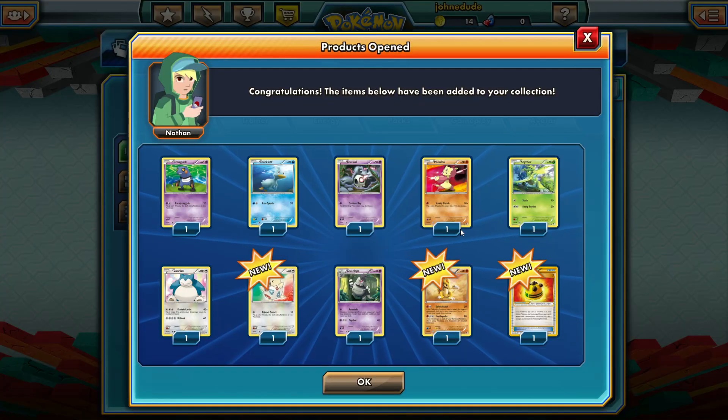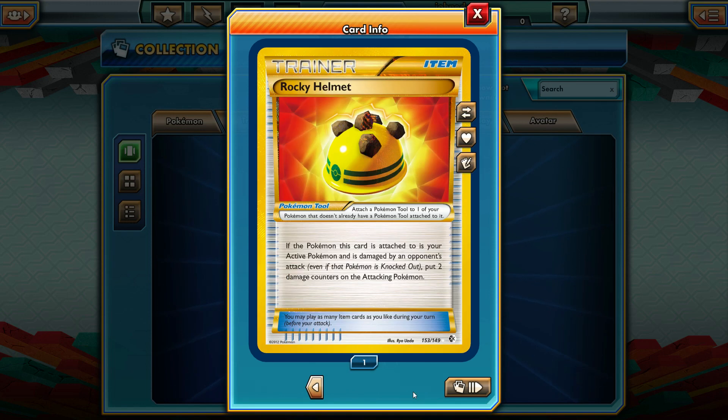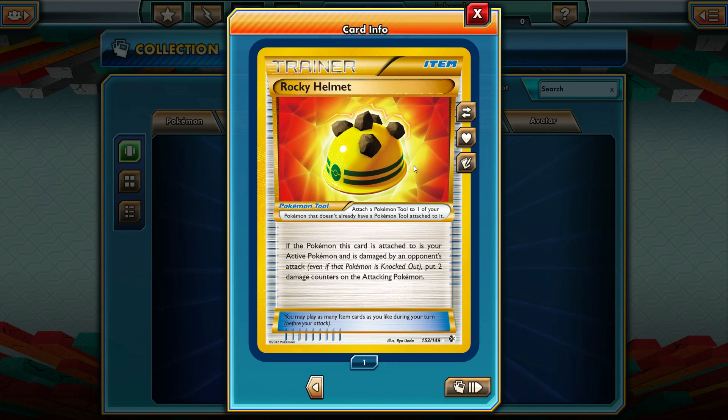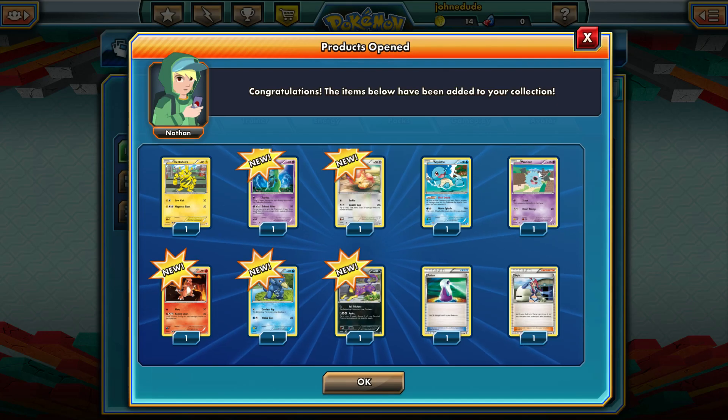Let's see where we get in this next pack. Got Scyther, Togepi, Dusclops, and Earthquake Sandslash. We're getting a lot of rare cards, but not really the ones I want to get. We have a Super Rare Rocky Helmet — the gold variant. In some of the older Black and White packs you'd get trainers as gold variants. Rocky Helmet is not really the most competitive card, but hey, I got one — that's kind of cool.